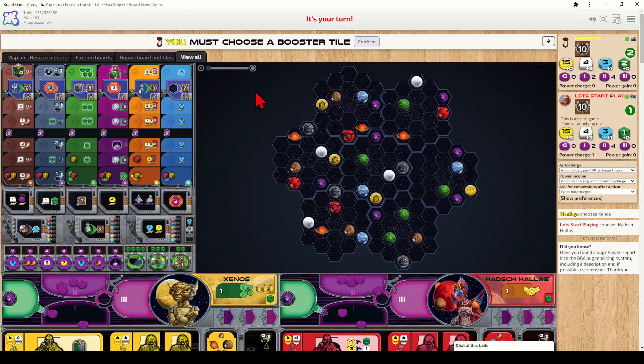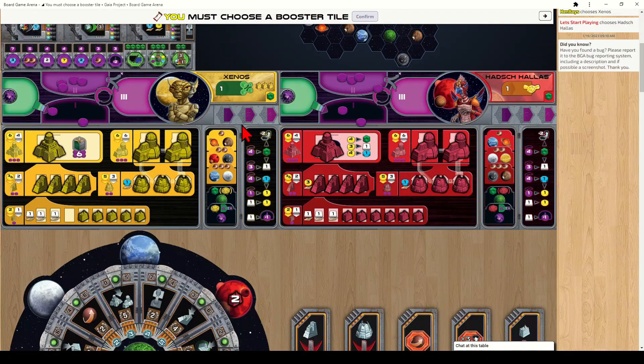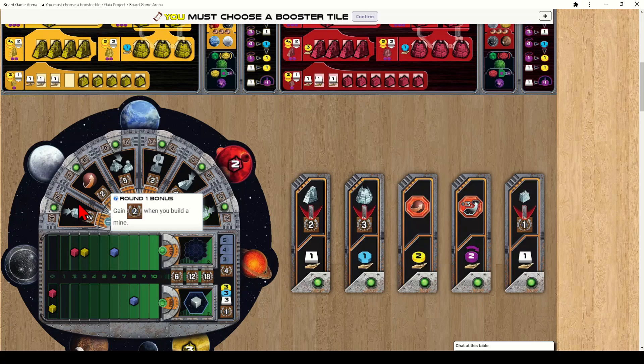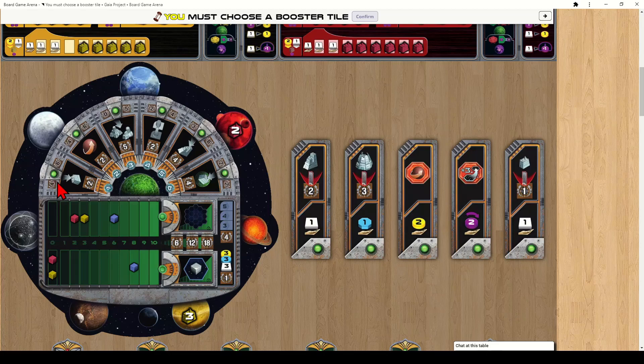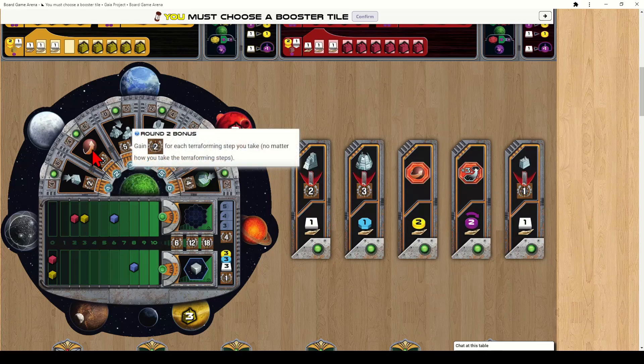Victory points in Gaia Project are rewarded for a variety of different actions. You can see most of them on the scoring board. These different scoring tiles will score in each of the six rounds, starting with this one and ending with this one. After a round completes, the tile for that round will be returned to the box and scoring continues on the next tile. Mousing over them will tell you the scoring criteria.